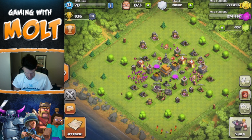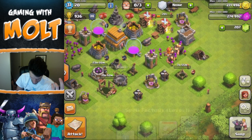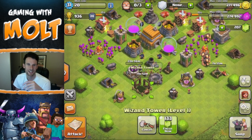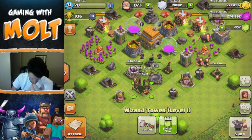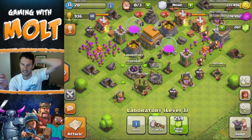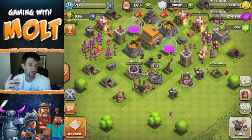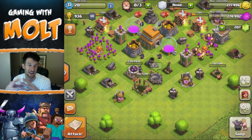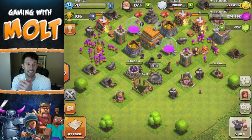That's going to be it — I'm not going to wait for these troops. We've got to make a new wizard tower, upgrade the laboratory, and build another mortar. When I wake up in the morning I'm going to redesign the base around those things. Now that we have another wizard tower and another mortar, it's going to help us out a lot.